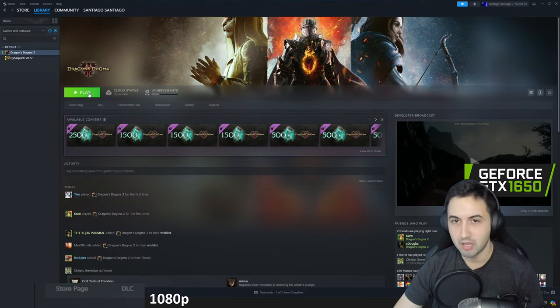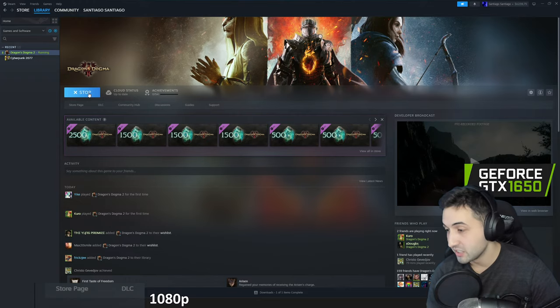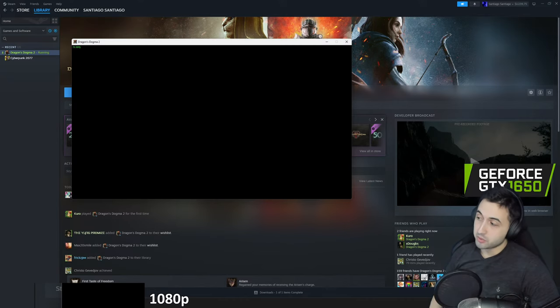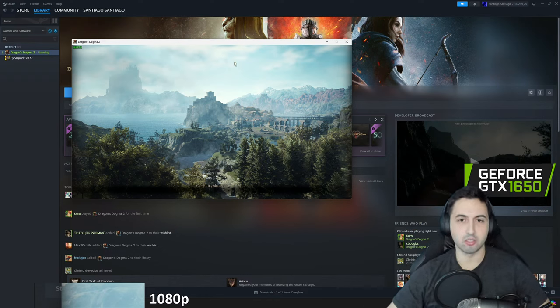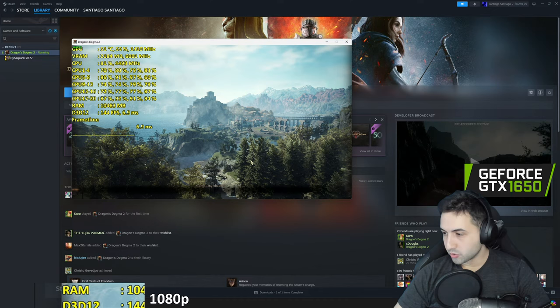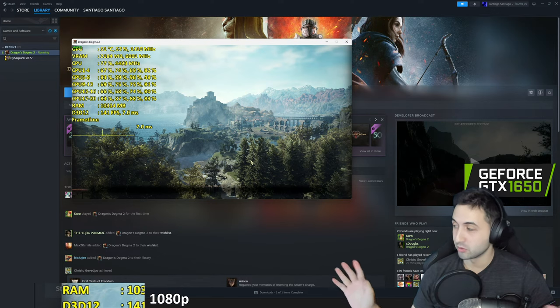My CPU should be above the requirements, so let's see what happens. Dragon's Dogma 2 is another RE Engine game. It's compiling shaders right now — hopefully that doesn't take too long. I'm going to start with the 1650 and end with the 1050 Ti, unless the 1650 runs like absolute garbage.